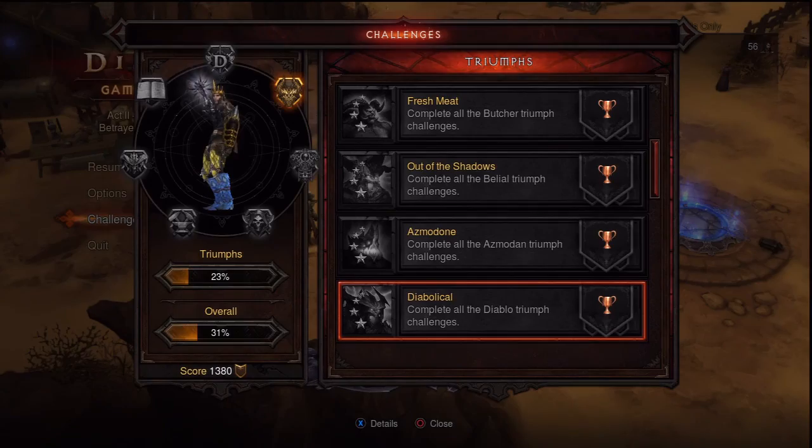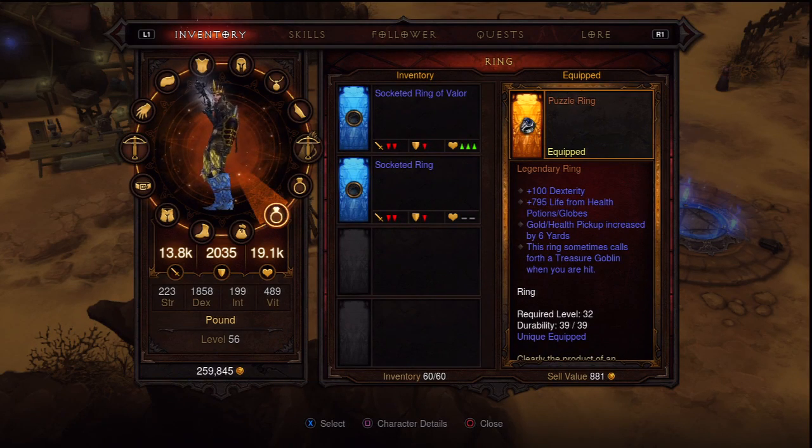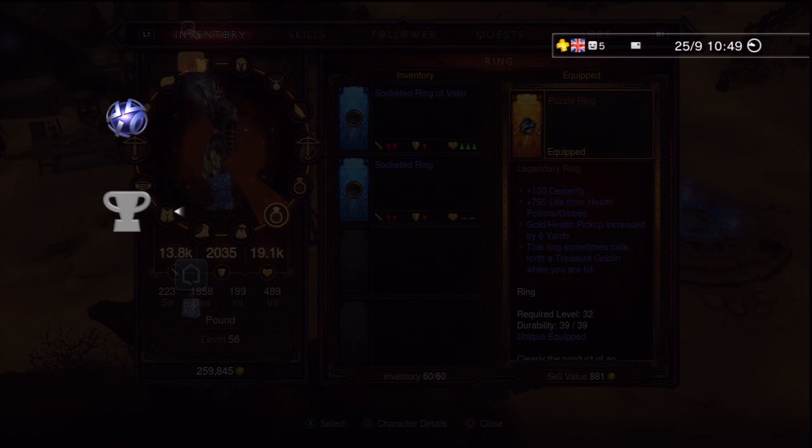Alternatively, use the Puzzle Ring — it has a chance to spawn a goblin when you get hit. A good farming method is to have your friend save the game with the ring, transfer it to you, load their backup save, and give you another ring. Repeat this until you both have four rings, greatly increasing your chances of spawning goblins. This is also useful for the goblin-kill trophy.